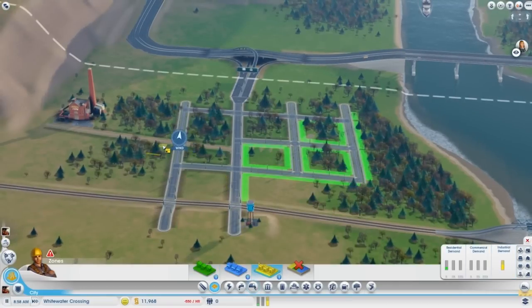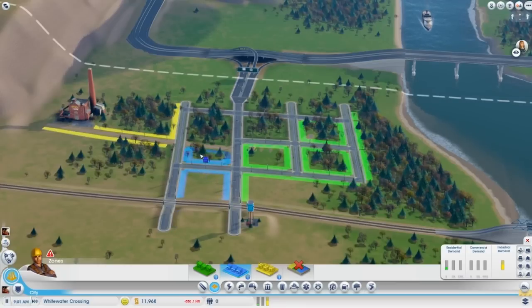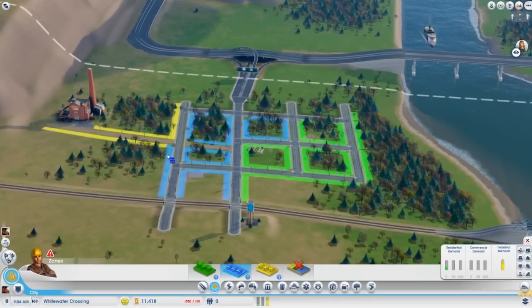Sims will only spend money at shops in commercial areas if they drive past them. A good place to zone shops are along main roads or even between industrial and residential areas, so sims drive past the commercial shops on the way to and from work.